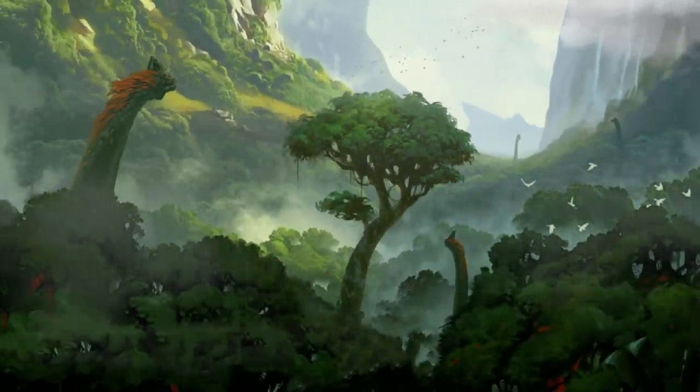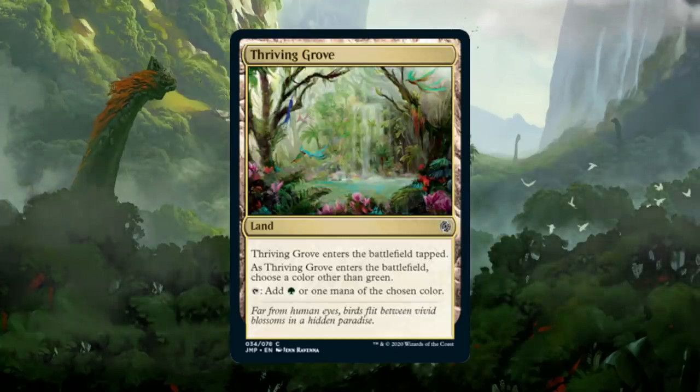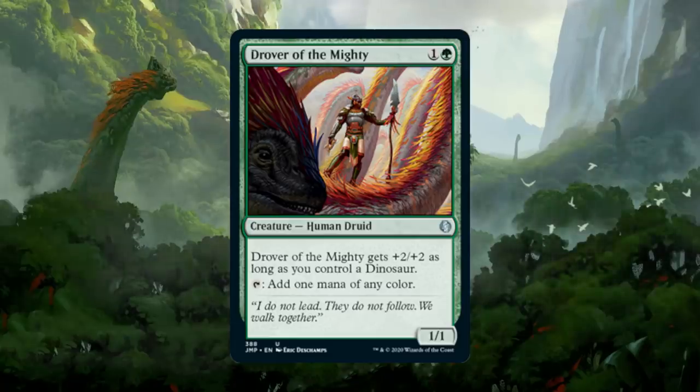Each Dinosaur booster contains eight lands, including one themed Dinosaur Basic Forest and a copy of Thriving Grove, providing mana fixing for the other half of your deck. Commune with Dinosaurs can find your prehistoric friends, and Drover of the Mighty will help you ramp into them and turns into a 3/3.